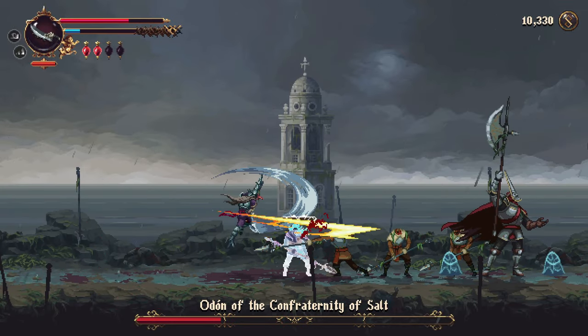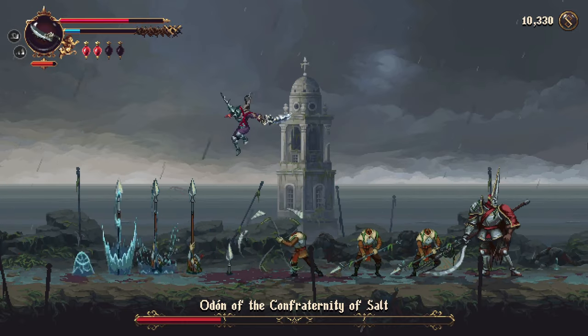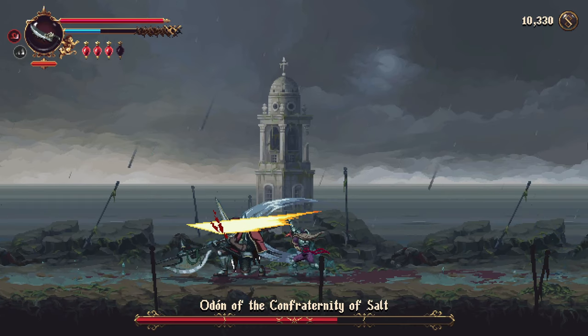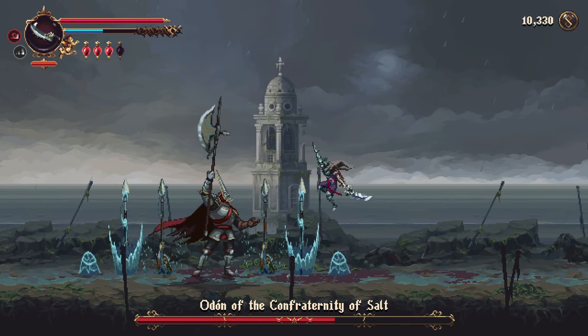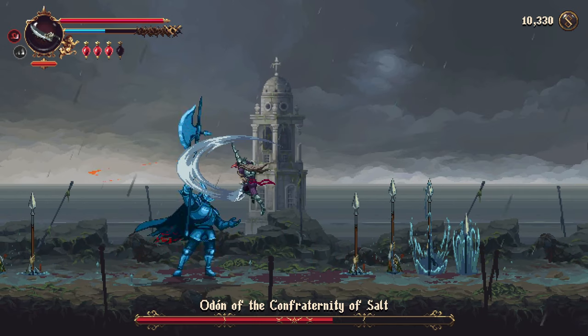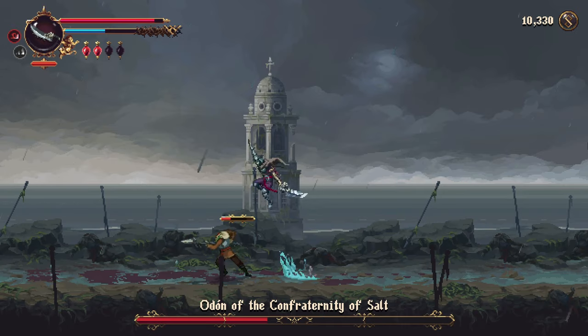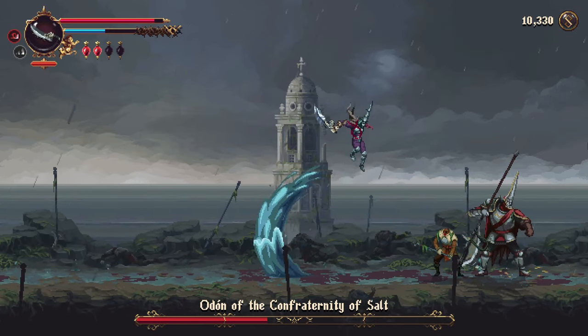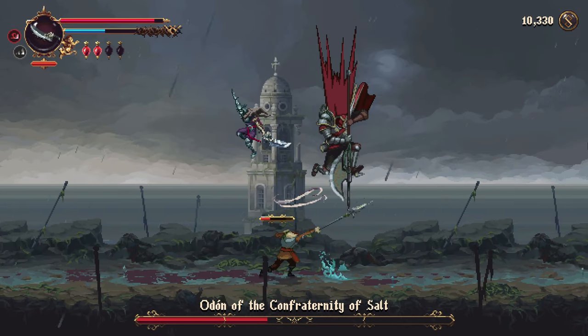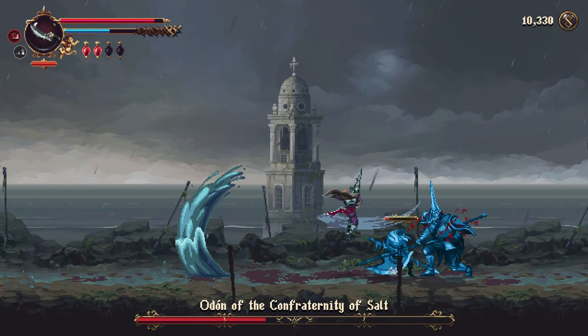He does these spike attacks which start off one at a time, then as the fight progresses it goes to two, then three — he'll just go back to back. So you want to jump over, then do it again and again until you're clear, and then you can put in some hits. He also has this move where he jumps up into the air — you'll clearly see it coming. He drops down, bashes into the ground, and then waves appear. You're going to jump over those or dodge through them.